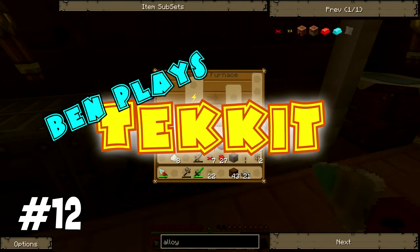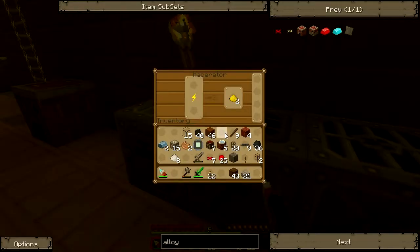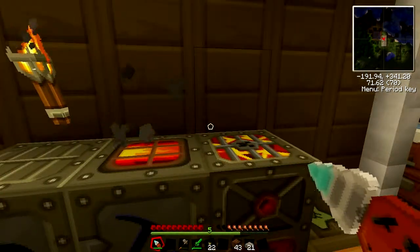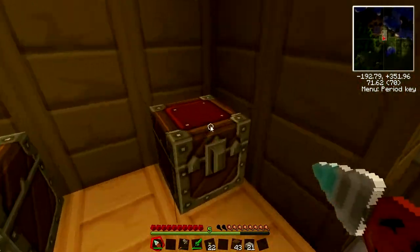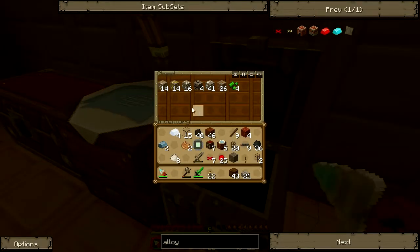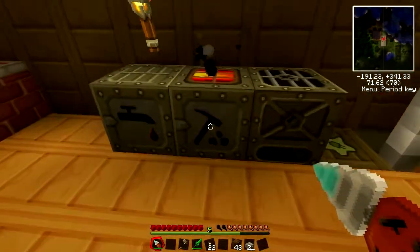I want to build a chainsaw. Can you find iron, a circuit, and a battery? I need to build some more machines. I need a battery, more wire, circuits. I need to smelt some tin for a battery, but I also need to smelt iron and copper, and I want smooth stone, all at the same time.